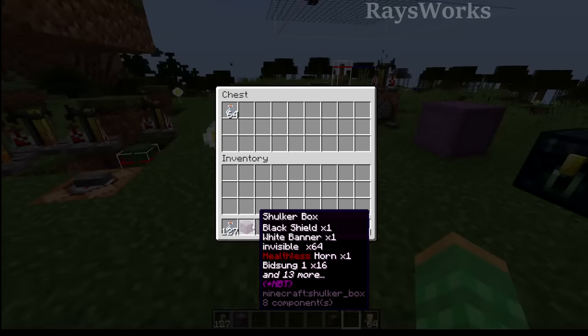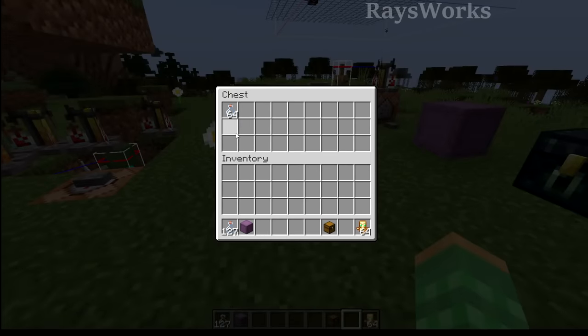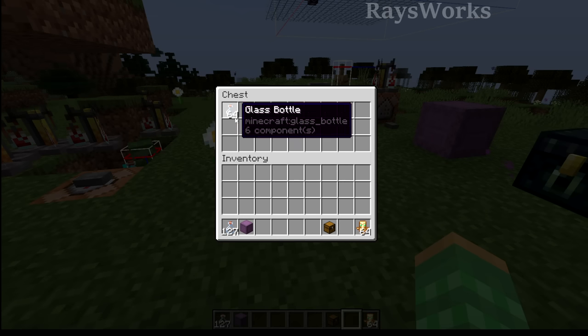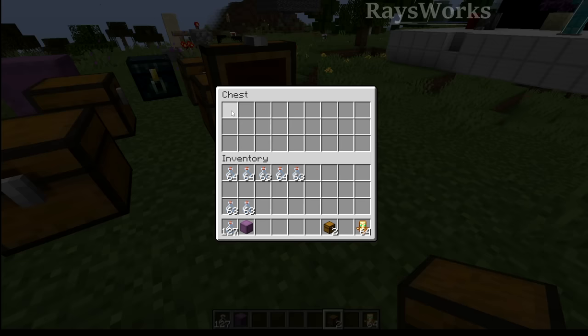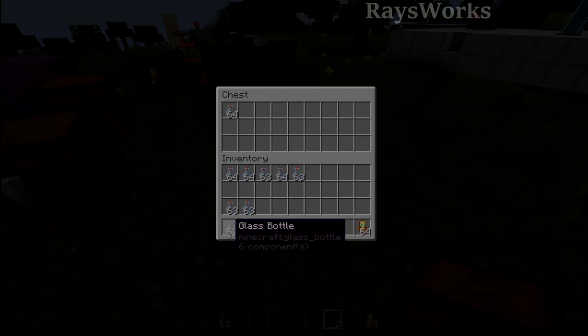Now if you did happen to somehow glitch in these overstacked bottles into a chest and then upgraded — clicking it you can see it does convert over, so you could keep those that way. You can actually get these as their full stack just by using a number key to get them into your inventory. But if you try to put them back they'll split up.